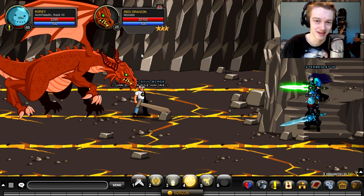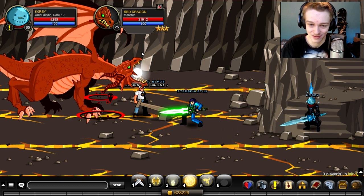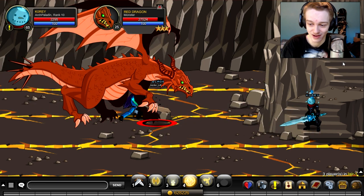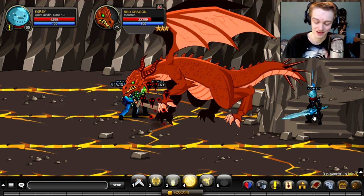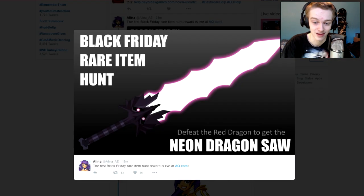The Red Dragon has 32,000 health — easy. There are classes that can almost one-hit this dragon, so farm this guy and you can get the drop really quick.